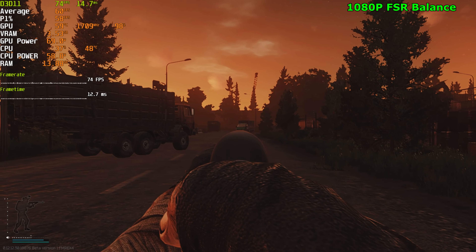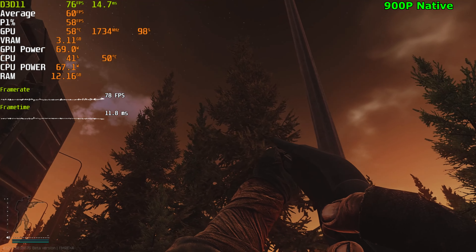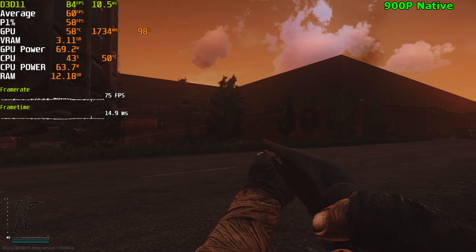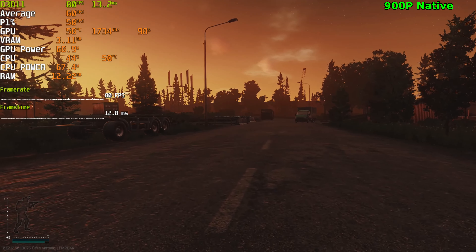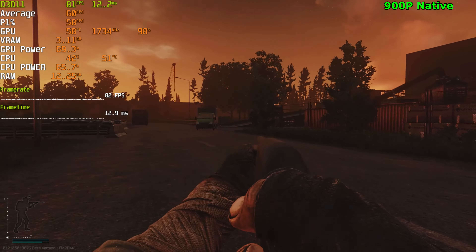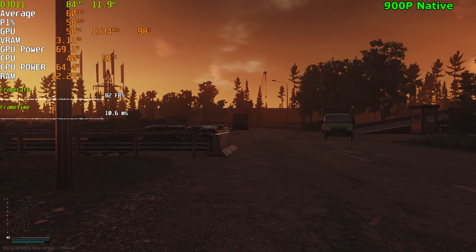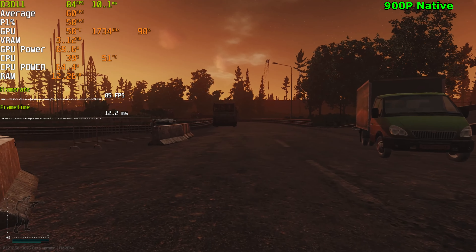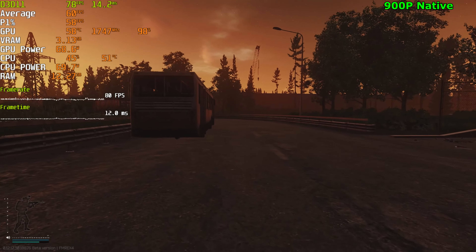One thing I want to test is just playing at 900p with no FSR. As you can see, the trees look very nice — very sharp compared to FSR. It's more pixelated than 1080p, but the objects actually stay in view and don't blur out in the distance. The frame rate is really good too — we're getting 80 FPS, which is higher than FSR set to its lowest, which is balance mode at 1080p.